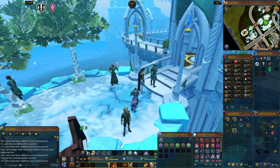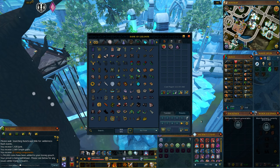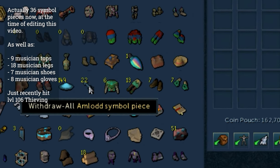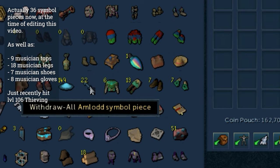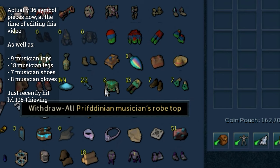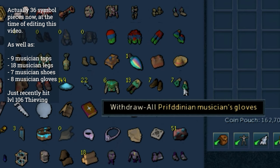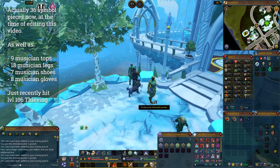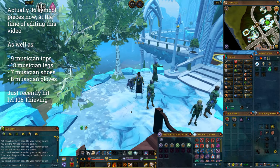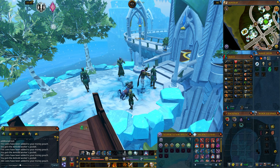Here's why I mention this. As extraordinarily rare as these symbol pieces are, I am up to 35 AMLOD symbol pieces in my bank. My Thieving level is currently 106. From what I've been keeping track of, I'm basically getting a symbol piece every two or three times that I go pickpocketing for porters.